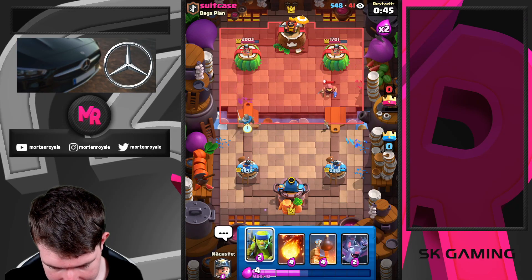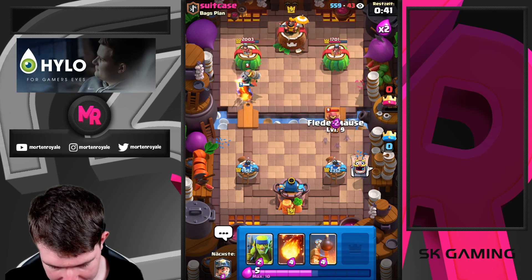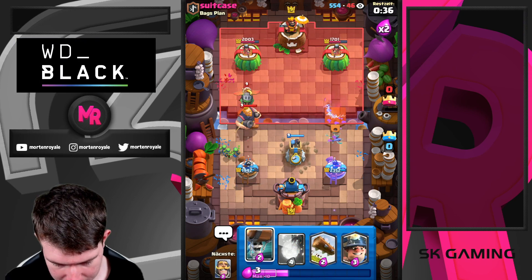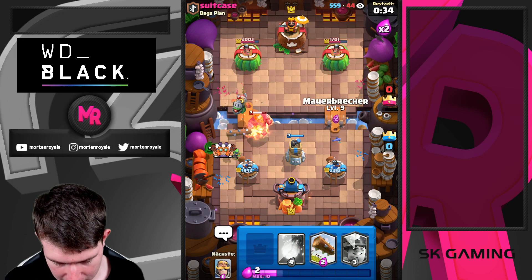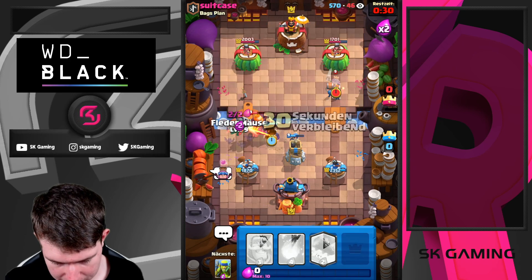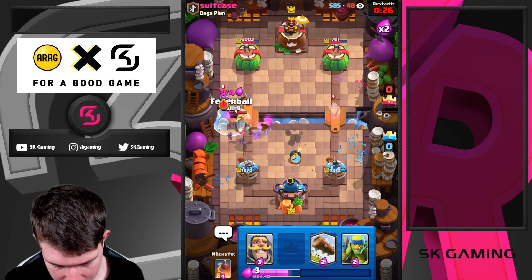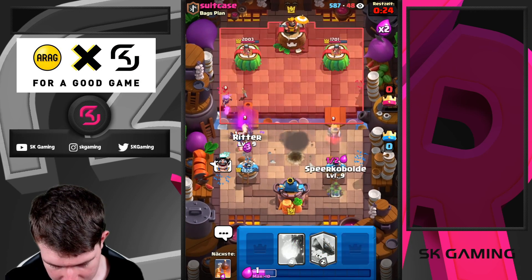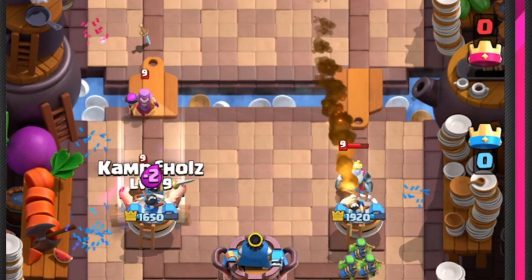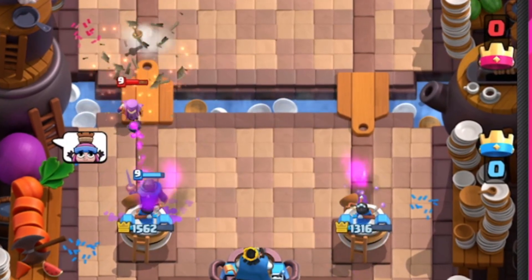Just go for a knight here and we're going for bats. Going for spear goblins here. We log this back - that's so much damage, this is bad, this is really bad.